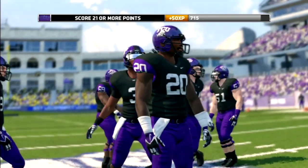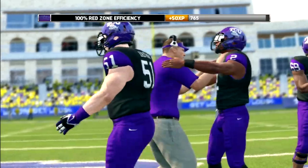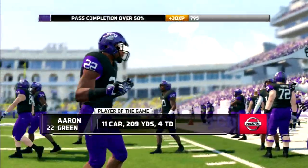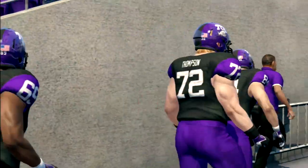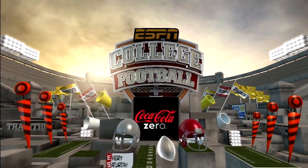Boykin had almost over half of the total yards in this game, though didn't have as many through the air. Aaron Green is our player of the game: 11 carries, 209 yards, 4 touchdowns. I thought he only had 3 rushing touchdowns, but he has 4. Enjoy these highlights.